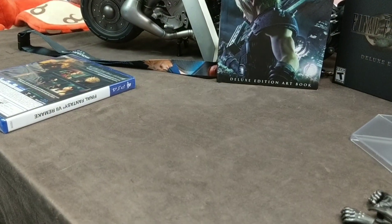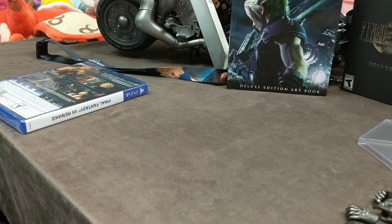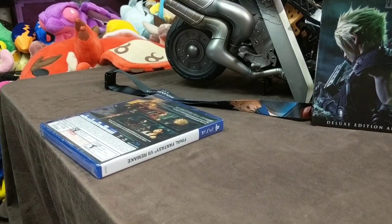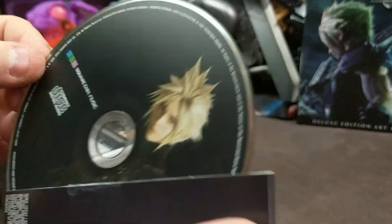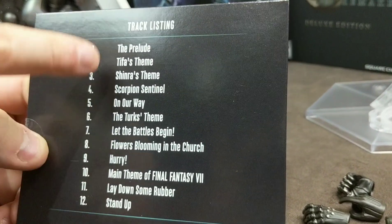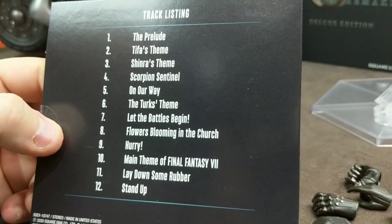Final Fantasy 7 Remake — the mini soundtrack. Tracks are on the back there. I was just curious about the art — of course it's Cloud, everything is Cloud. There are 12 tracks there. I think that's actually what's playing in the background.